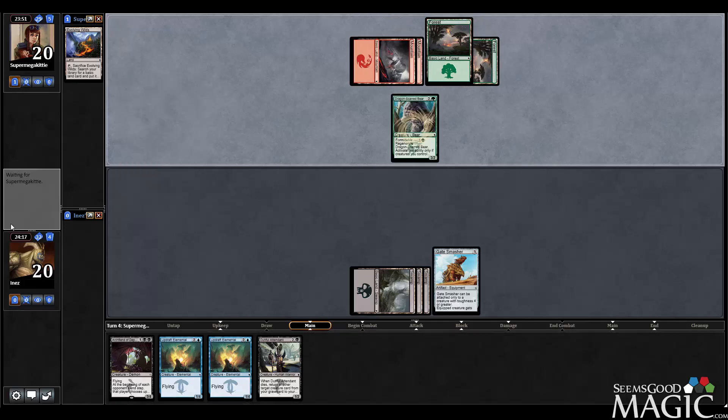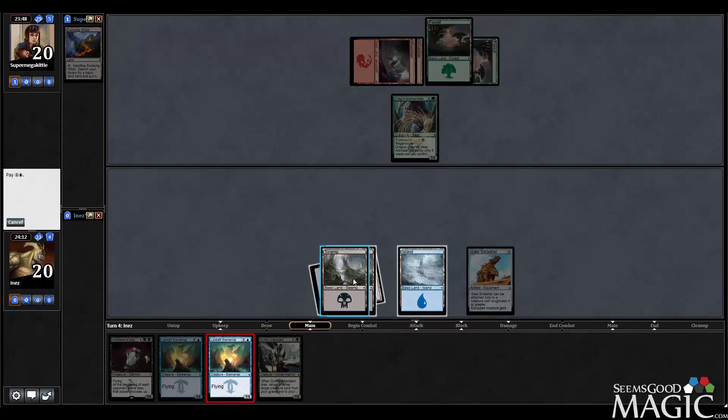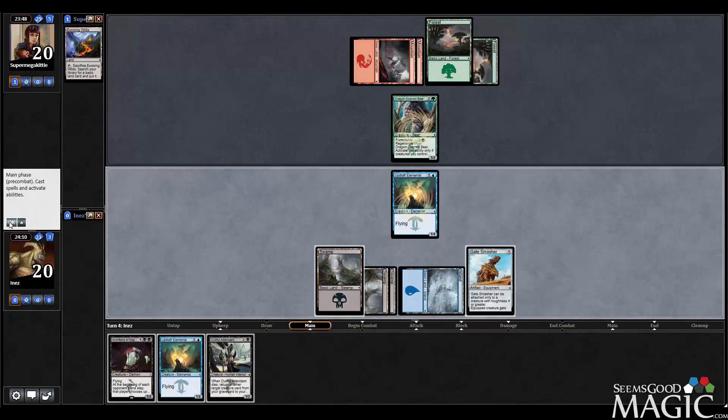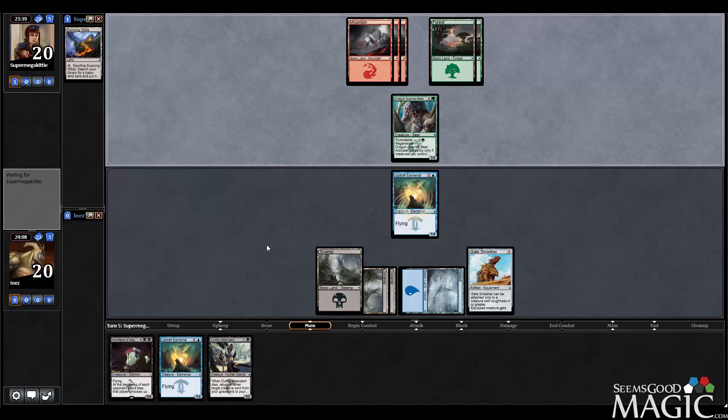Alright, Dragon Scarred Bear - if I can find a blue mana I've got a good defense against that. There it is, so we'll drop the Elemental and then pass. This way if he has a pump spell or removal, we can play the Attendant maybe to get it back, but more likely we just play another Elemental or the Arch Fiend.